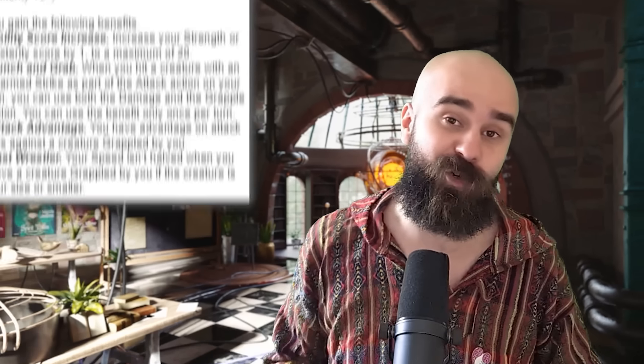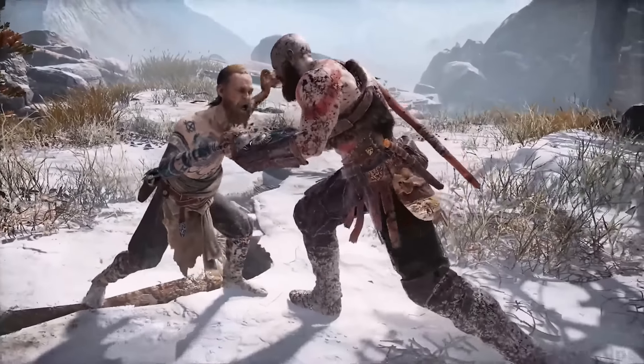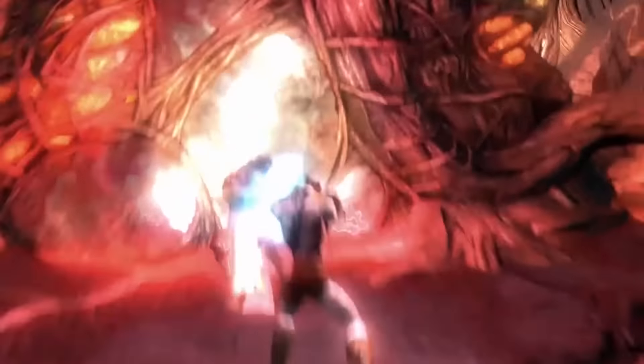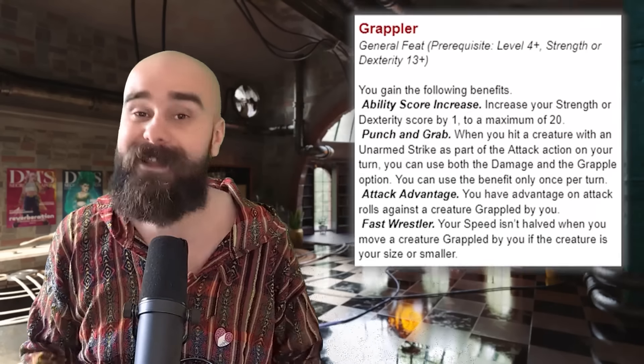Speaking of D-tier feats, Grappler used to be the worst feat in the game — or is it? The new Grappler gives you a plus one to Strength or Dex and gives you advantage on all attack rolls against a creature you are grappling. More importantly, when you hit a creature with an unarmed strike, you can attempt to grapple it and deal damage at the same time — essentially you can try to grapple for free, but only once per turn. Finally, your movement speed isn't halved when you move a creature you are grappling, as long as it isn't bigger than you. This is going to go crazy with spike growth support — this has the potential to be the highest damaging feat in the game. Granted, this is a bit cheesy, but even so, this is a good feat on pretty much any unarmed fighter. It can go in A-tier.